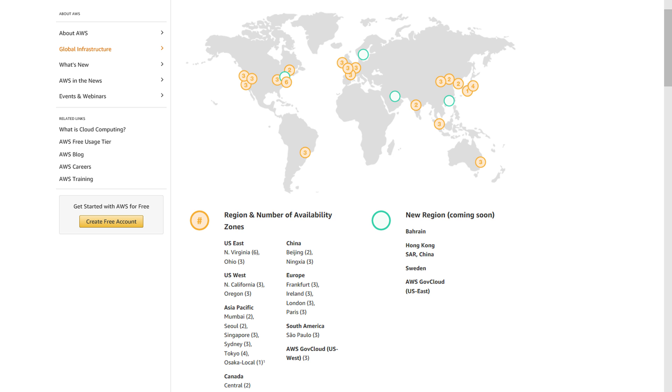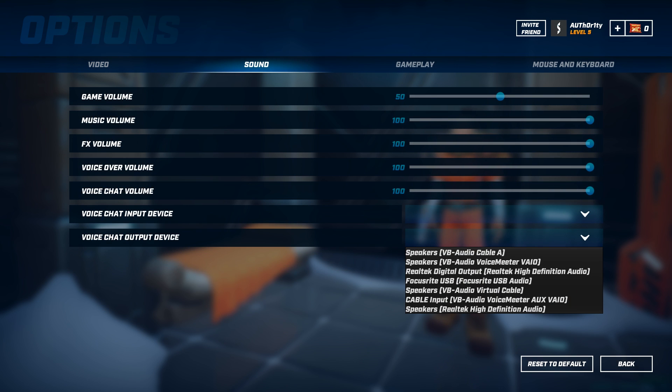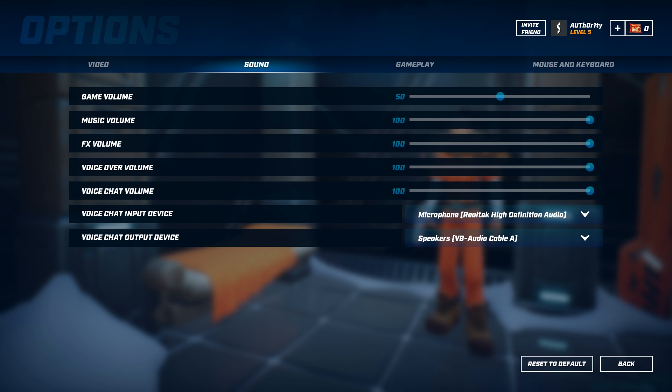Before we dive deeper into the networking, I want to show you 2 settings in this game which, in my opinion, every game should have. Number 1 is the frame rate limit slider, where you can choose any value between 30 to 300 FPS, which is especially useful for those with a G-Sync or FreeSync display. Number 2 is that you can not only select a voice chat input device, you can even select an output device for the built-in voice chat feature. This means that if you capture or stream this game, you can put the voice chat output on a separate audio track, giving you more control over that audio source. Links to 2 videos in the description show how to do that using OBS, digital audio cables, and the audio setting included in the April update of Windows 10.